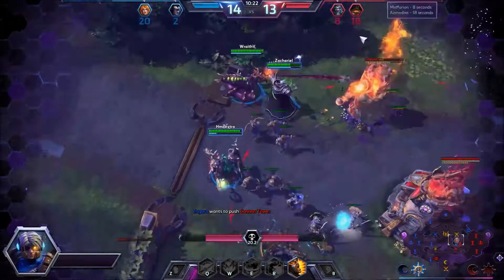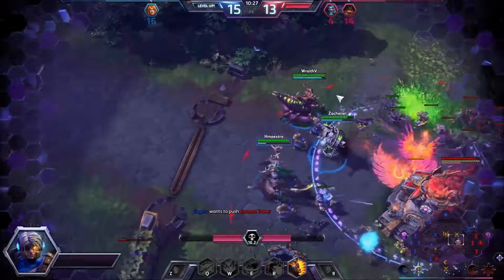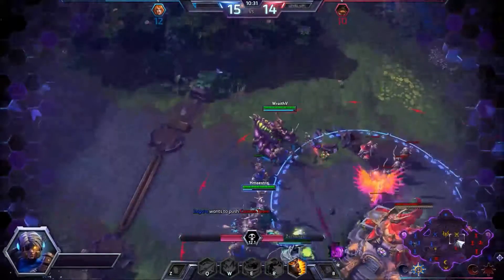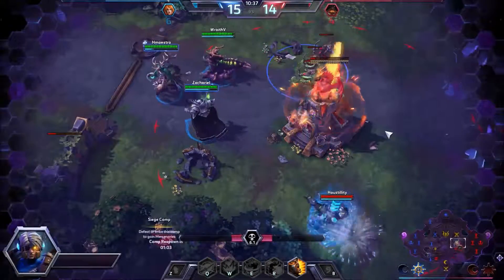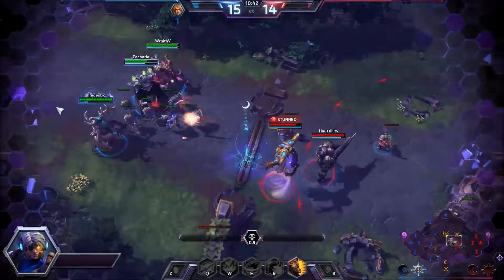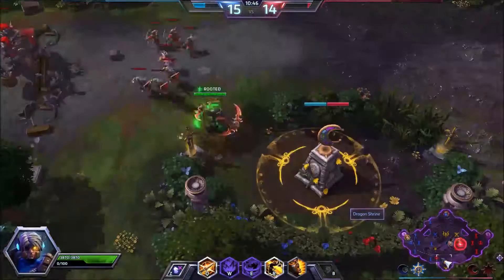I think I overstayed my welcome — probably should have left a little sooner. Illidan just respawned and I'm about to come up in 12 seconds. The friendly team is pushing the middle lane pretty good. Almost got rid of that fort. Good choice on them backing out — we don't want to be fighting underneath the fort. I'm going to go down here and help Illidan and in the process clear out these giants.